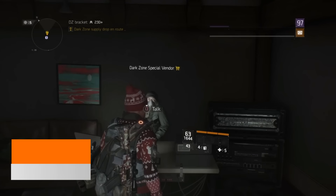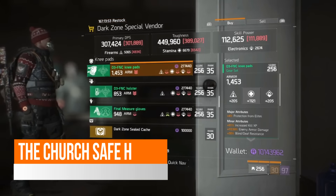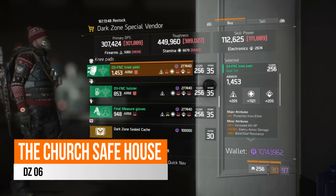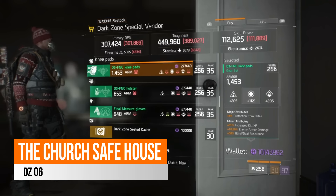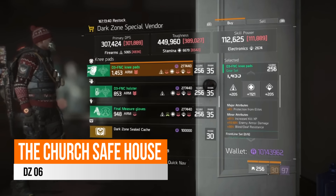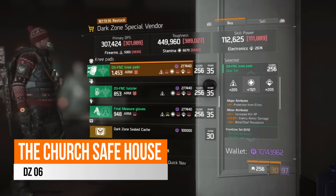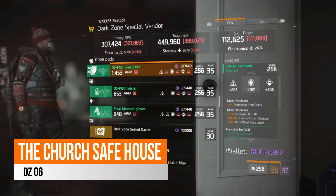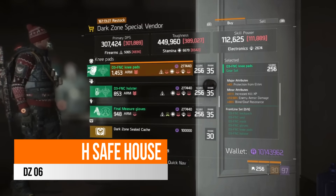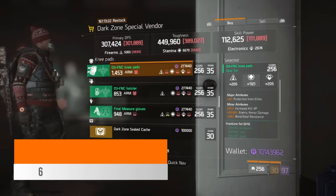Over in the DZ6 safe house — the church — this week there is a very nice pair of frontline knee pads. As mentioned, the frontline is a great PvE build. These are rolled on stamina at 1121, a little low, but come with 4% protection from elites, 51% increased kill XP to help get field proficiency caches faster, 10.5% enemy armor damage, and 30% blind/death resistance. If you run the frontline build for PvE I definitely recommend picking these up.